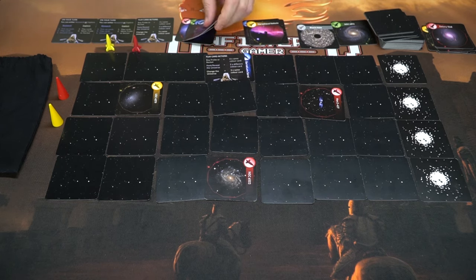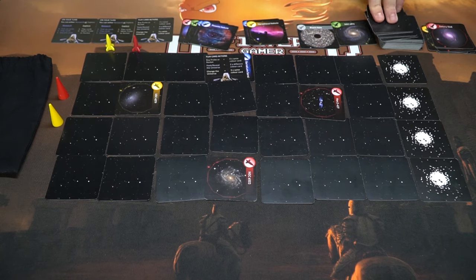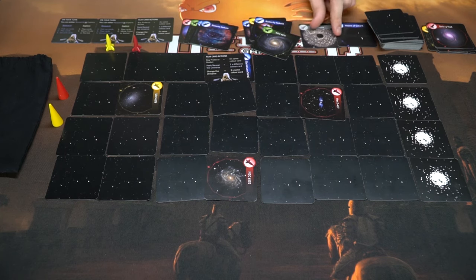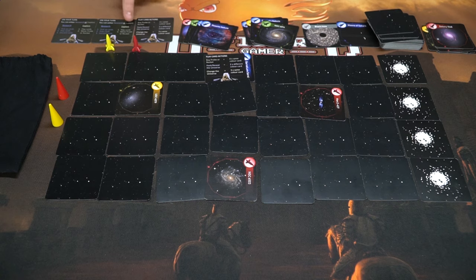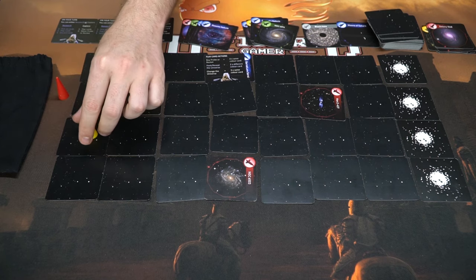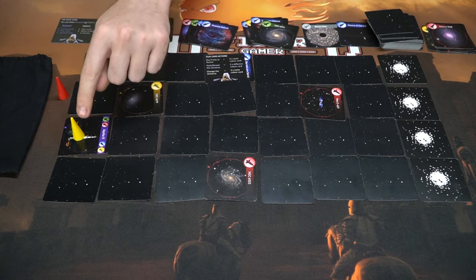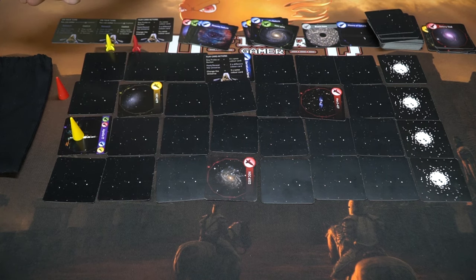That's the basic idea for how researching works. If you choose to explore, the explorer can choose to play action cards and then move a probe or rocket. This player isn't going to play any action cards — he's just going to move. Yellow moves to a space, flips it over, and it's free because he saw it last turn and it's a yellow space.